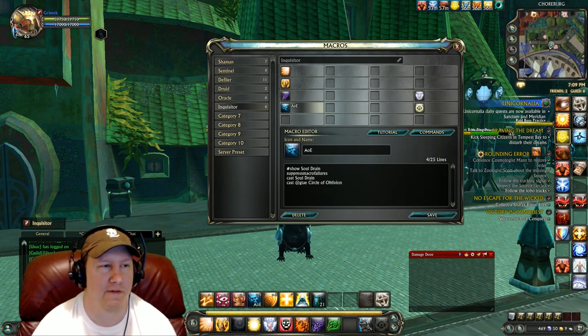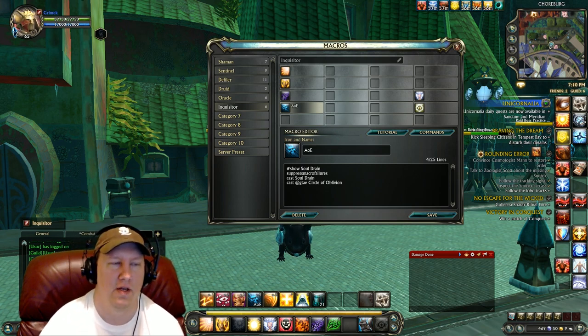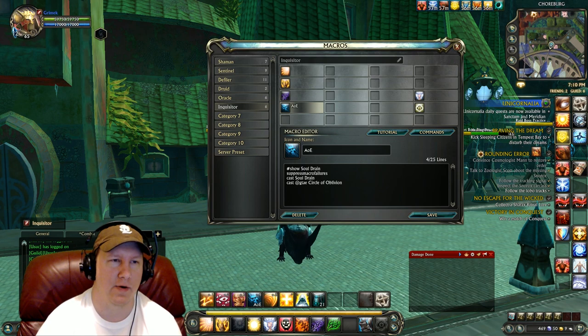Our fourth macro is our AoE macro. It casts Soul Drain first and then Circle of Oblivion with a ground-targeted AoE macro. So those are our macros.